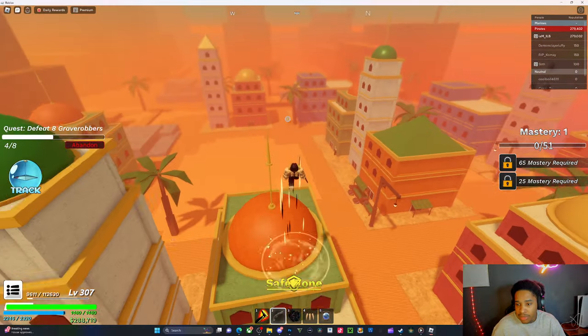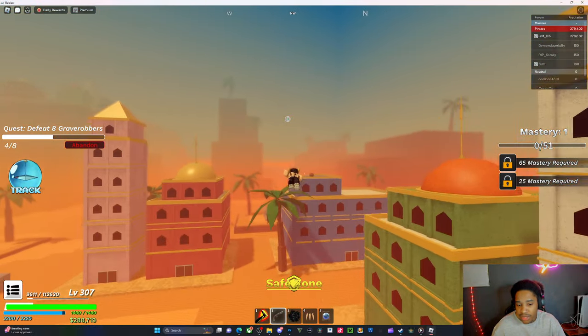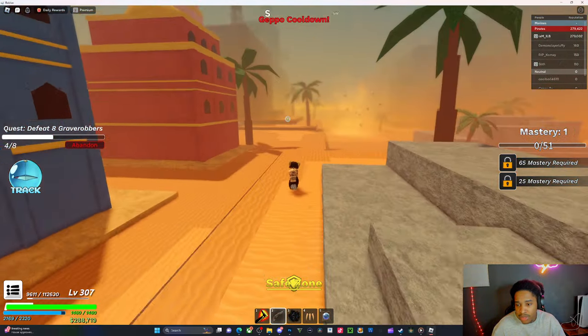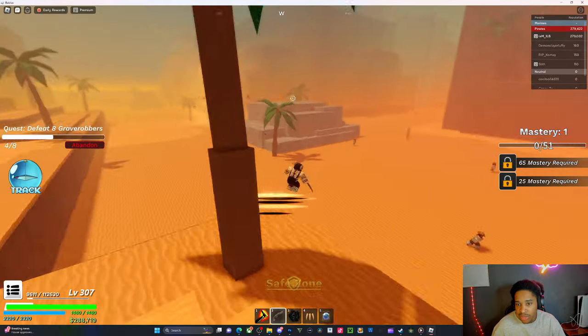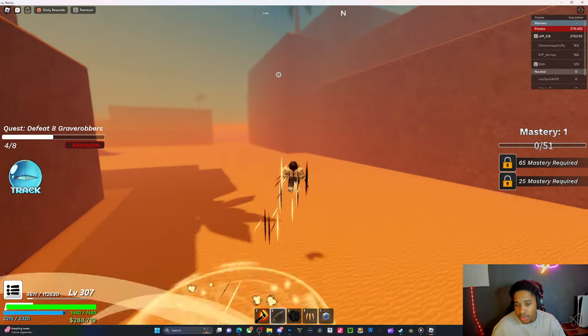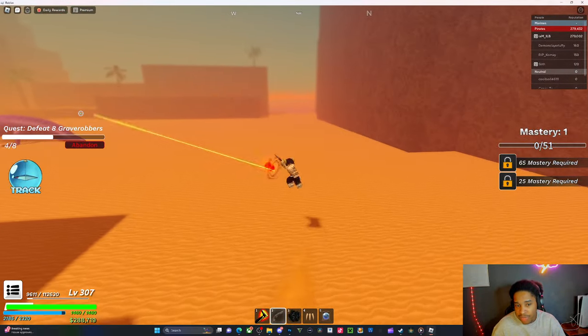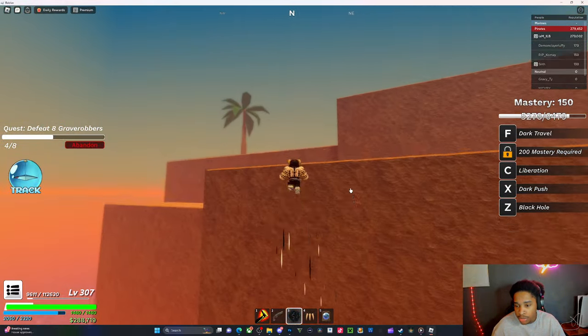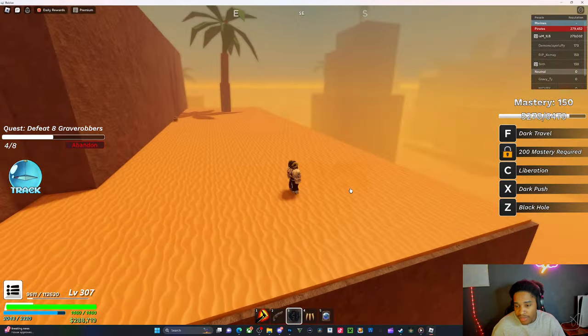So this island - I think you come to this island around level 150 and you leave around level 250. When you spawn on this island you have to defeat the desert boss. I've soloed it by myself, y'all can also solo this guy for an epic drop if you want.